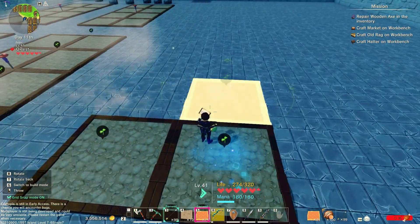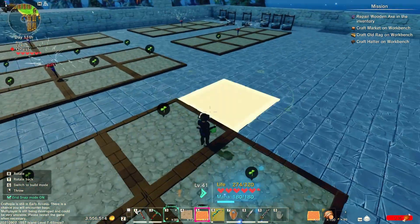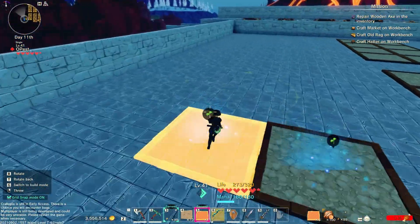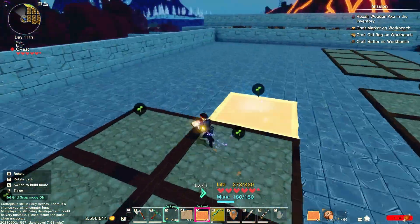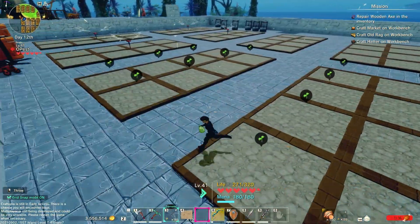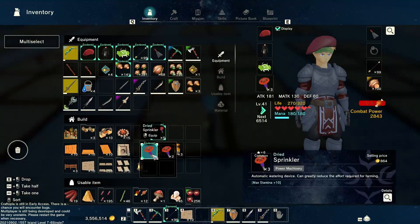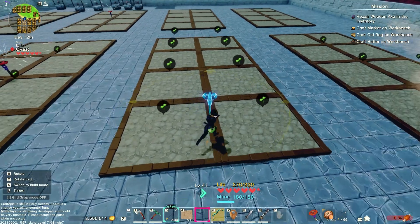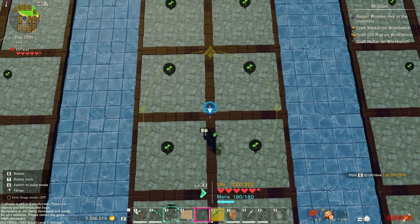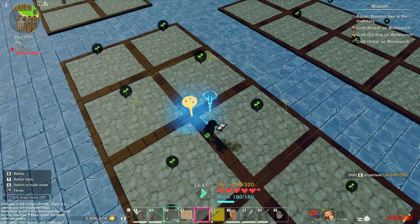A well organized farm demands focus. Time to put the sprinklers. Put it exactly in the center of the section — this way, just one sprinkler will be sufficient for all 8 farming plots.